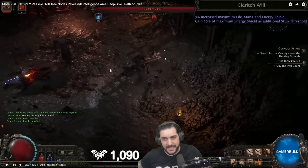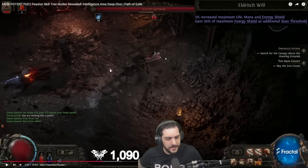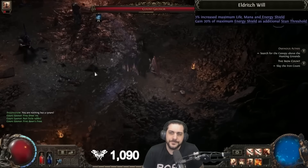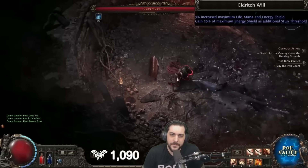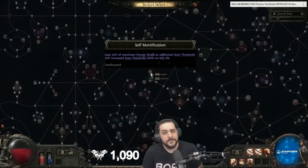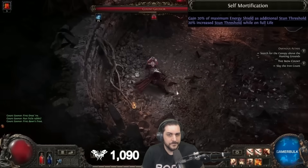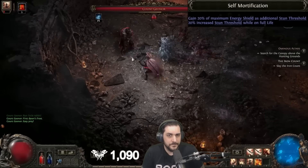There are a few stronger nodes — Eldritch Will is one of the absolutely gigachat ones with only three or four nodes on the entire passive tree with increased maximum life. You get 3% each to life and mana — they actually said there weren't going to be any specific life nodes on the tree but apparently there are some — plus energy shield and another 20% of max ES as added stun threshold. Self Mortification also grants 20% of max ES as added stun threshold but also increases stun threshold by 20% while you're on full life — exceptionally good for an energy shield-based CI build where you're always on full life.